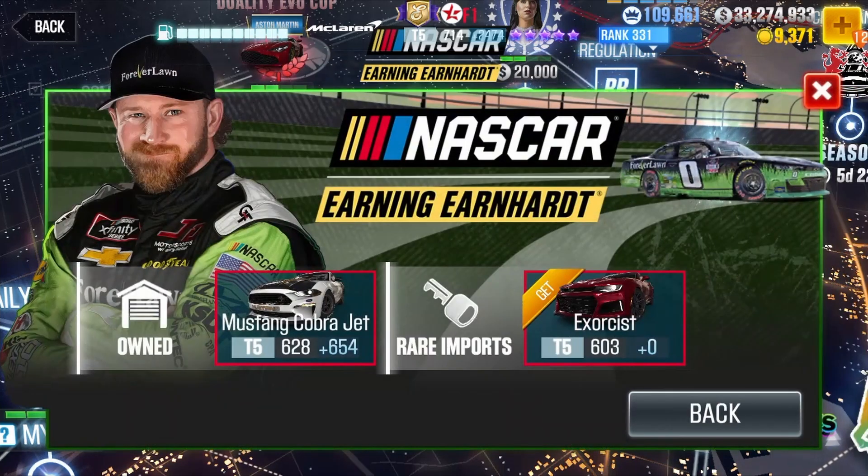For the third and fourth lock-in, you can use either the Mustang Cobra Jet or the Exorcist. I believe these two cars should be available for gold coins in the dealership.